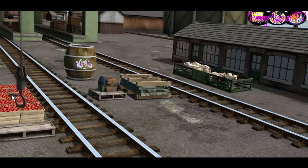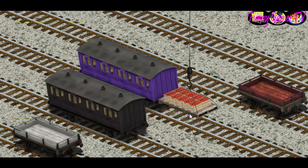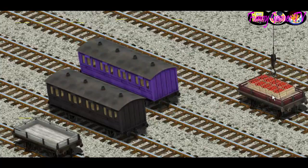Let's lift and load. Now the cargo must be loaded. Help Cranky find the red flatbed. There you go.